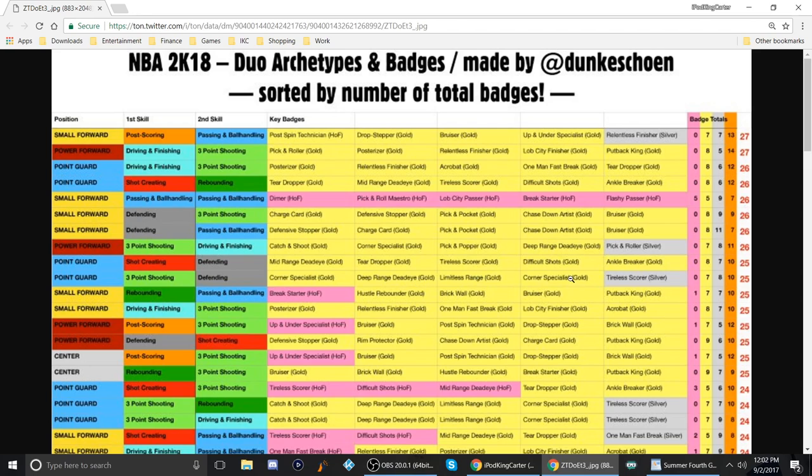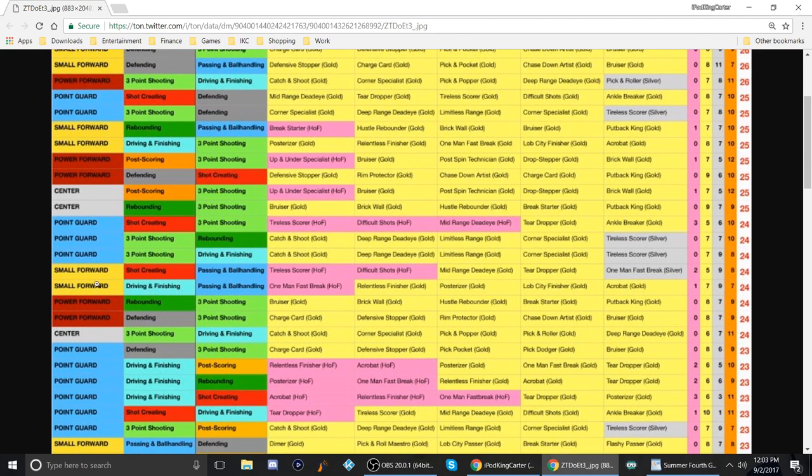A point guard shooting and defending build gives three-point corner specialist, deep range dead eye, limitless range, and corner specialist, but only a silver tireless scorer. The defending badges aren't really solid as a secondary skill. For shot creating and three-point shooting you get tireless scorer, difficult shots, and mid-range dead eye at hall of fame. We'd need at least a deep range dead eye or corner specialist if three-point shooting is your secondary.